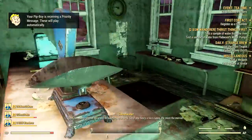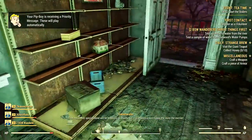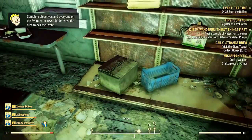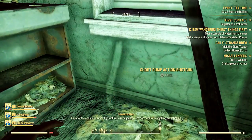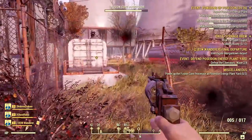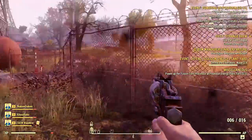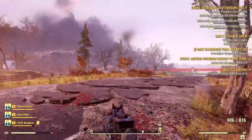In Fallout 76, container loot is instanced to each individual player, so as everyone walks up to a corpse, they're going to have different loot generated for them. But loot that's floating around is actually going to be the same for everybody — if I pick up a weapon leaning against a wall, the next person to walk through may not see it there. This will respawn after a certain amount of time, but it also brings up the question: can you farm these locations? It's been speculated that the respawn timer for this loot is going to be roughly 30 minutes, but of course that could be tweaked in the final build.